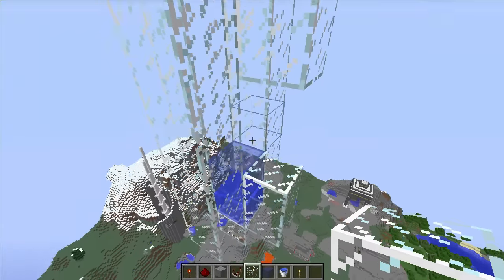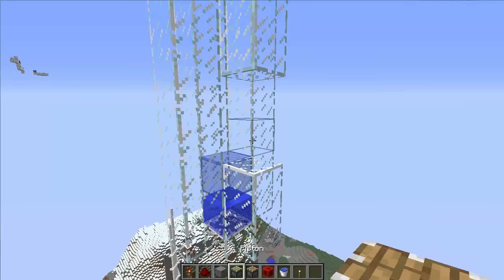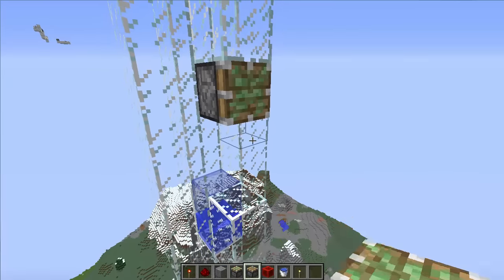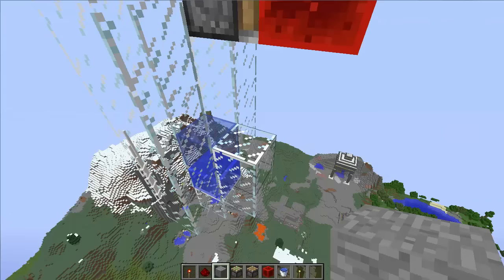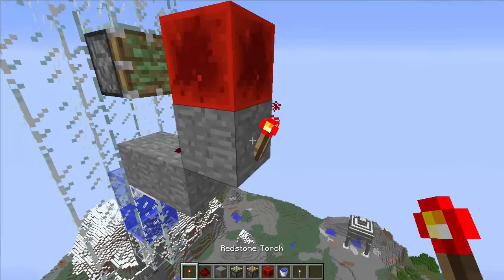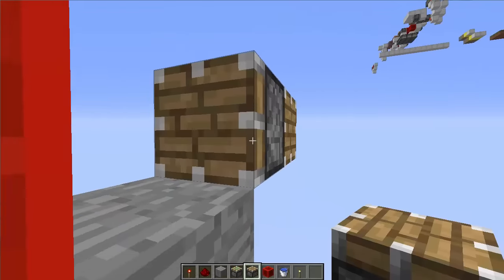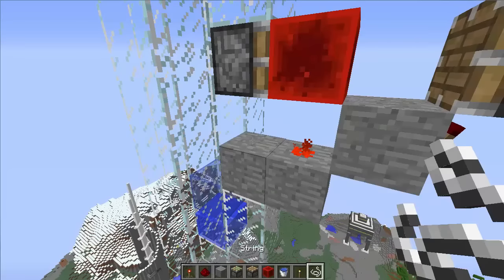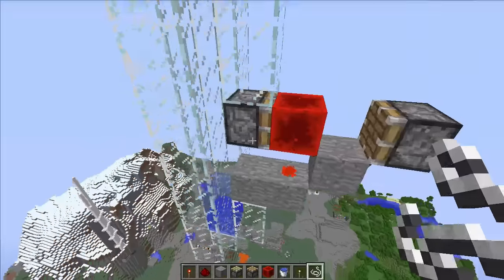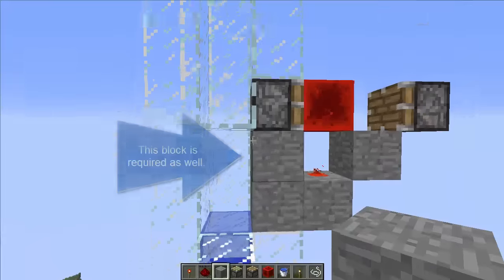Alright, now we're ready to add a loot collection mechanism. The first thing we're going to do is add a block update detector. To do that we're going to need a sticky piston just like this, then a redstone block, a piece of redstone right here, then a block, a torch, and a regular piston. Our block update detector is finished, but we want to add a piece of string right here so that when a player passes through that string they update that block. Let's test it out. Perfect!